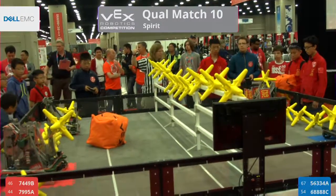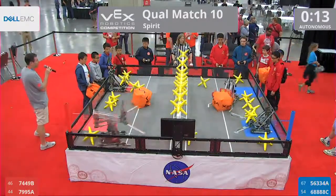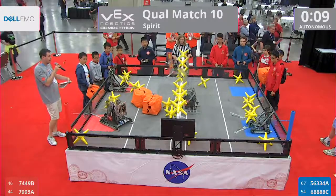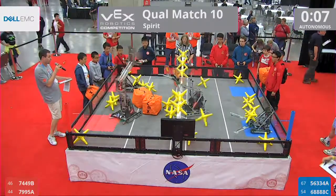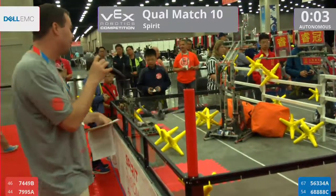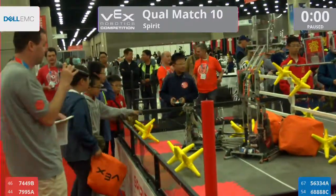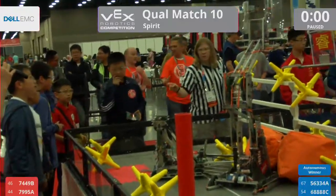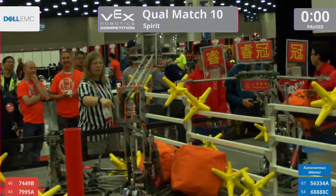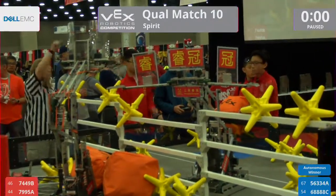We're going to start this match in three, two, one, go. A nice start by the Blue Alliance. Blue Alliance getting two cubes over the Red Alliance, going the wrong direction. Nice, strong start for the Blue Alliance. Looks like they will take autonomous. Blue Alliance takes autonomous.